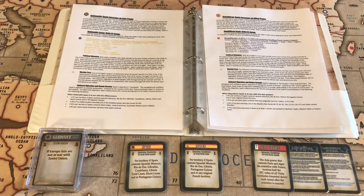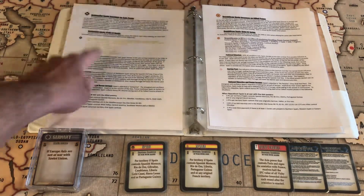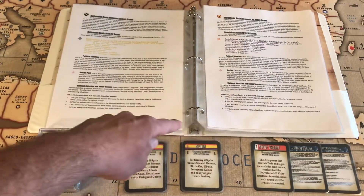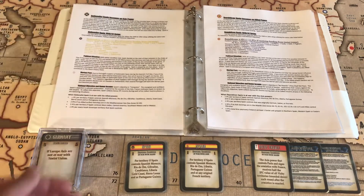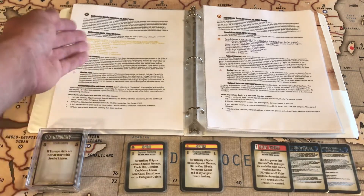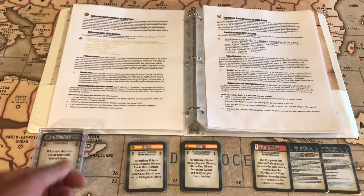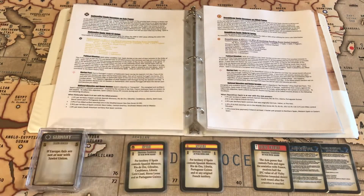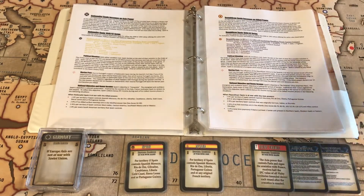That 12 IPC payment only applies if Germany or Russia is voluntarily giving them the funding. So if the Allies attacked Nationalist Spain while it was neutral, then they would not receive those 12 IPCs from Germany — Germany wouldn't have to pay that funding. Same with Russia: if Germany attacks Republican Spain, then the Soviets don't need to pay them those 12 IPCs.